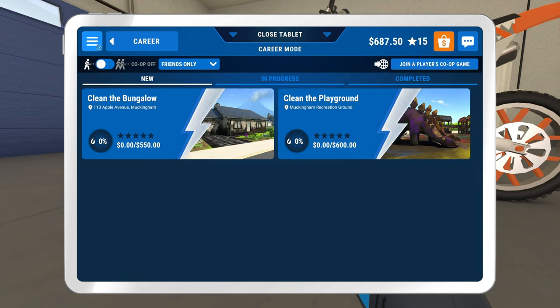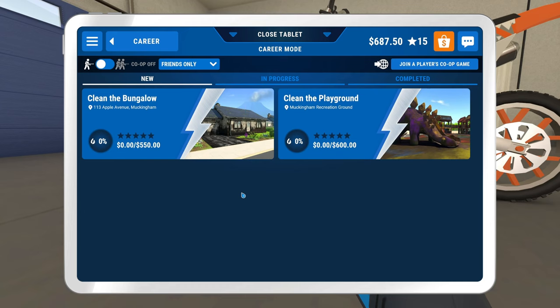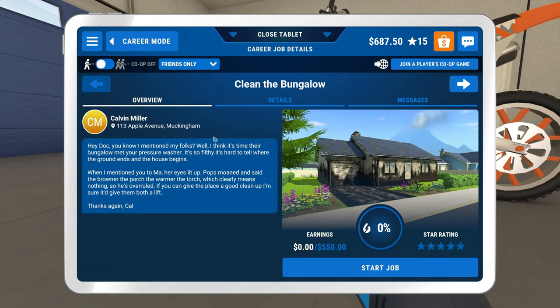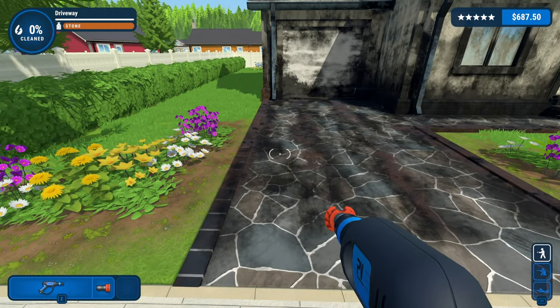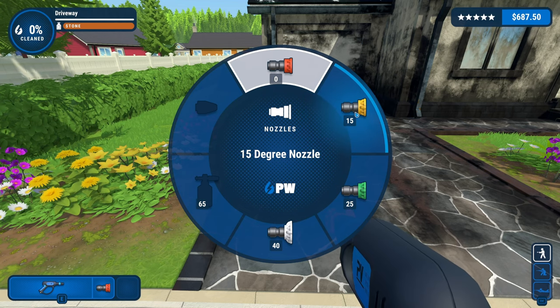Right, I think we're going to go shopping. Well, that is annoying because I don't have enough money. I really wanted the upgraded power wash machine. Let's clean the bungalow - let's go for it. 'Hey Doc, you know I mentioned my folks? I think it's time their bungalow met your pressure washer. It's so filthy it's hard to tell where the ground ends and the house begins.' Let's go for this, see how quickly we can get this done and get all upgraded.